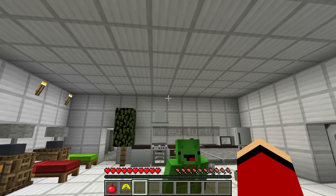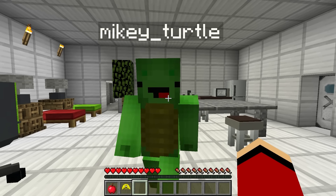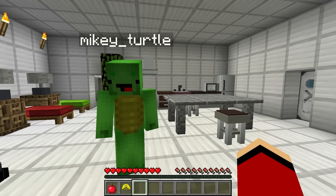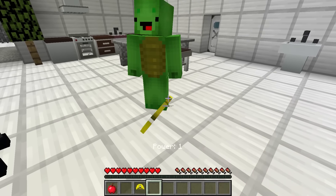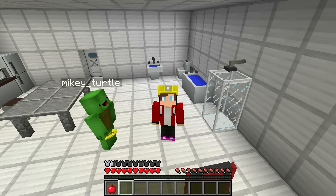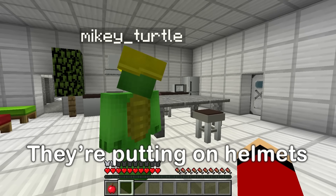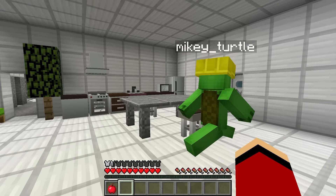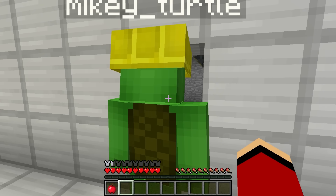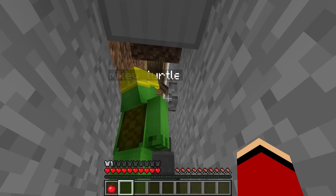Hear that? It sounds like rain — the rainbow diamond storm is here! Let's check it out! You mean go outside? But it's dangerous! On the other hand, it would be really cool to see. Here — put it on! It's a helmet! Good thinking! I feel invincible! We should still try to be careful. We're gonna be fine thanks to these helmets! Let's take a peek at this storm!